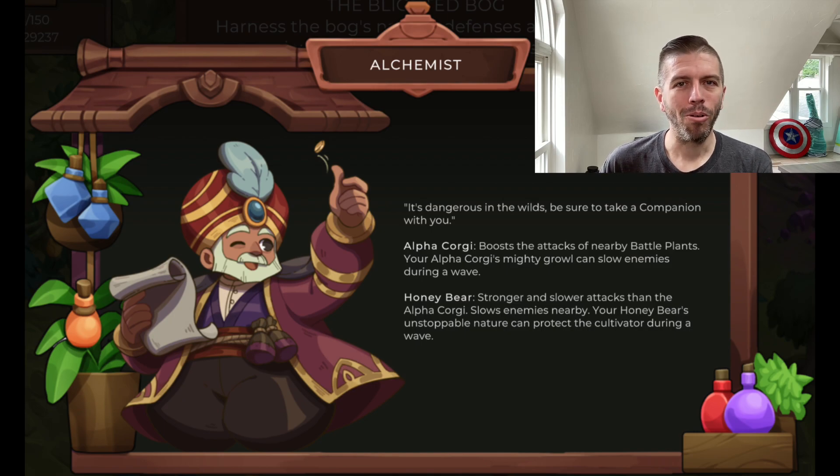Different from the corgi, the honey bear will surround himself with honey, which makes the tile sticky and slows down opponents. He also has a much stronger attack, and his active ability gives a shield to your goalpost that you're defending. While the shield is relatively limited, it can certainly come in handy in a pinch if you make a mistake and have several bugs attacking all at once. The honey bear is also going to combo very nicely with the dark creeper, which we'll talk about in the combo section.